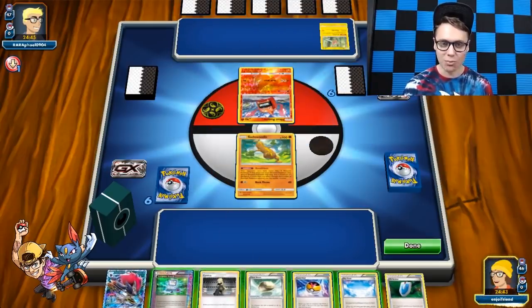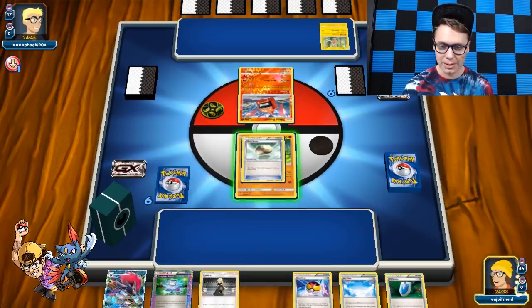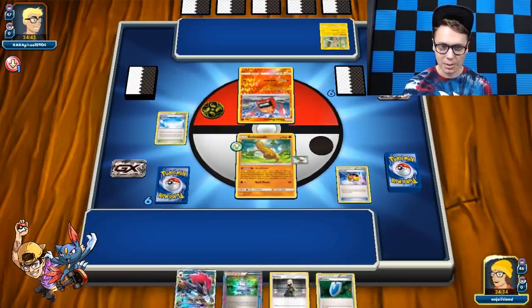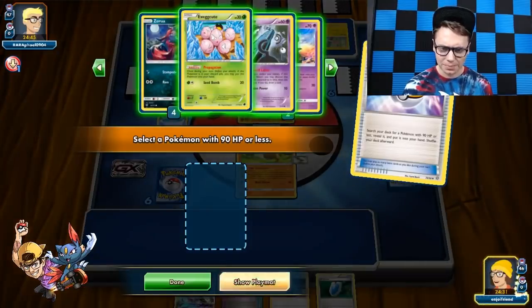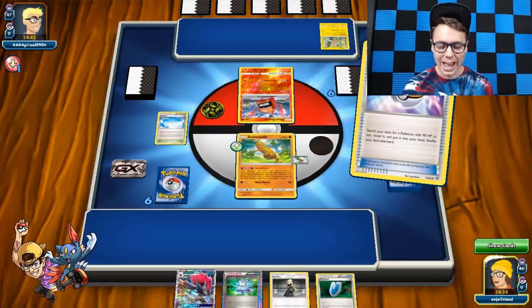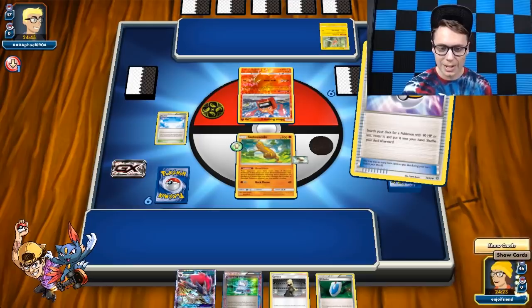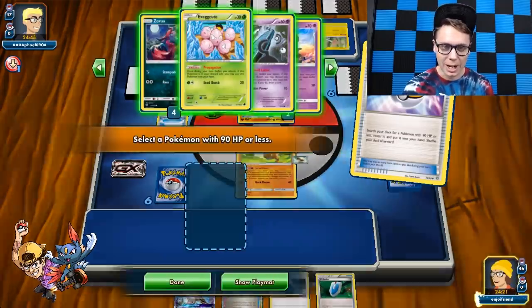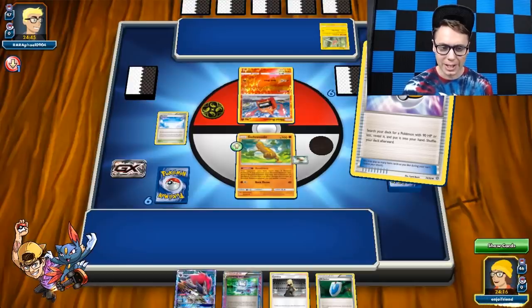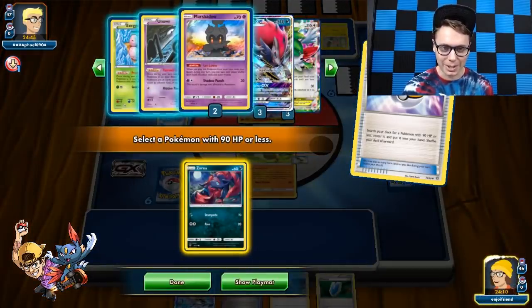Looks like we're playing against a Rotom deck. We do have the Float Stone, which is very good for us. We also have Skyfield, which is also very good for us. We have the Level Ball here. We could get ourselves an Egg and then Computer Search that away, but I feel like that's probably not necessary. We'll just go get a Zorua and then Computer Search away the Cynthia and the Zoroark for a Shaman. We want to be turbo, so let's go.